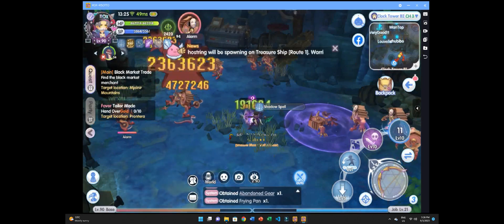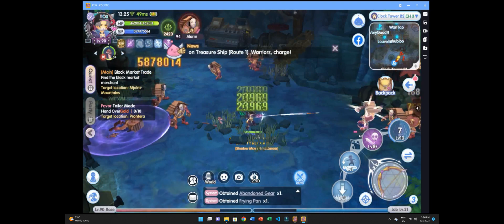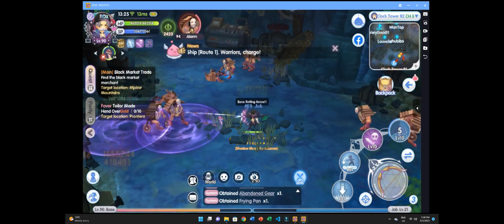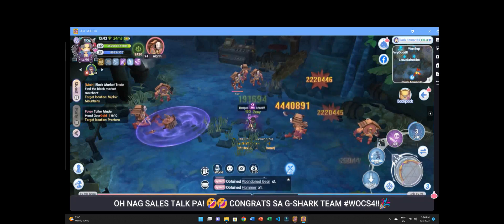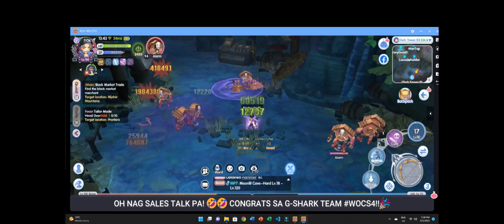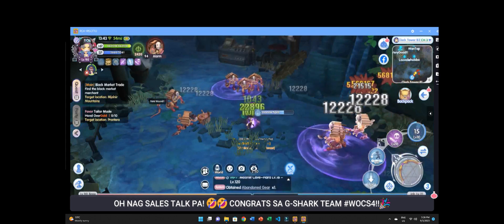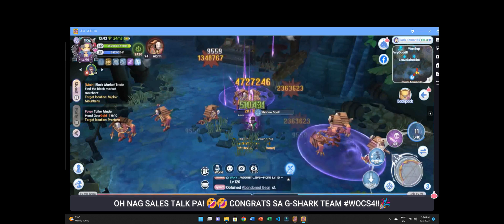Hey guys, welcome back to the Risotto channel. Right now it's a times two event, and I thought of making a video — it's the best time after all. For today's episode, I want to show you how we can adjust the rock simulator to look something like this: an ultra wide screen emulator that will give you an advantage and help you play like live and see the battlefield from a wider perspective. If you enjoyed this video, please do like and subscribe and enjoy.